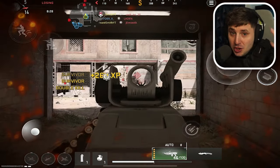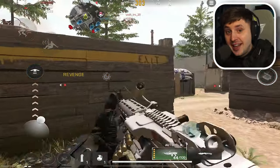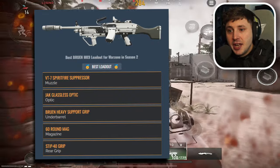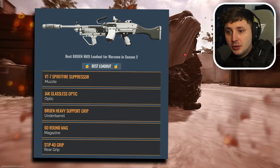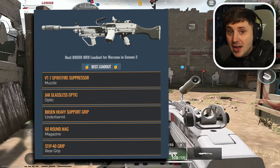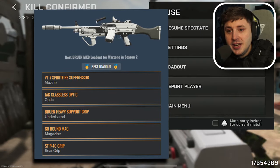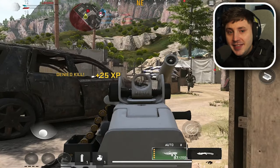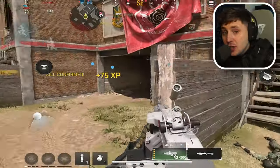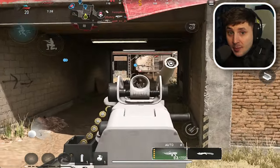The amount of ammo lets you shoot your shot and get any girl you want. For attachments, you want the Casus Brake Muzzle, which improves accuracy, the 23-inch XRK Horizon Barrel to lower the recoil, the Bruin Heavy Support Underbarrel which helps with mobility, a 60-round mag which turns the gun into a minigun, and the Jack Glassless Optic. This gun absolutely shreds every single lobby and everyone is using it right now — it's an amazing primary gun.